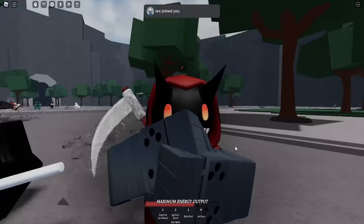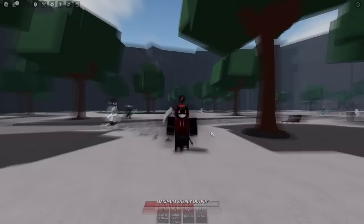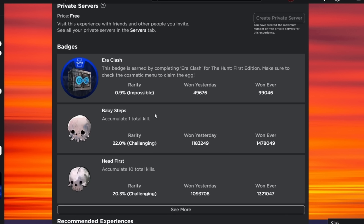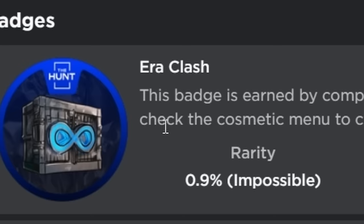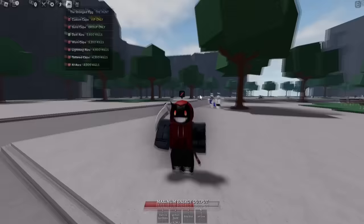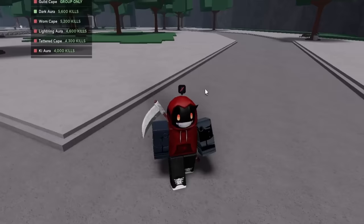Alright, so I am back inside of Roblox's Strongest Battlegrounds, and guys, I am here for one thing and one thing only: The Hunt. Because not only is the Strongest Battlegrounds a part of the official Hunt event, but they also added this badge to the game called Era Clash. This badge is earned by completing Era Clash for the Hunt 1st edition. Make sure to check the cosmetic menu to claim the egg. You can now get an official egg inside of the Strongest Battlegrounds, and it's this one right here called the Strongest Egg.